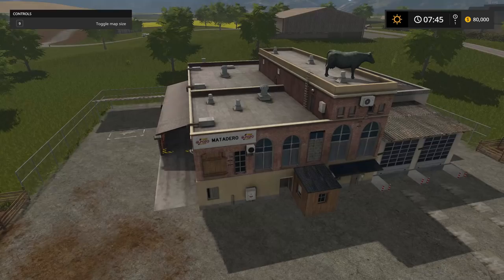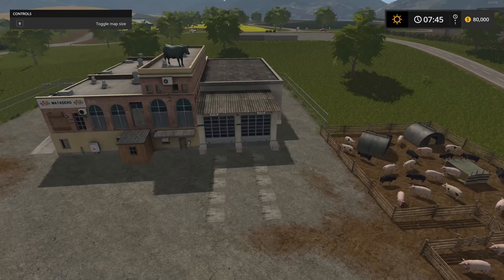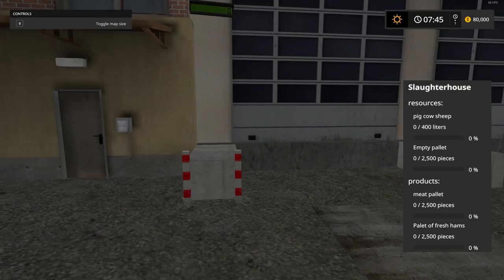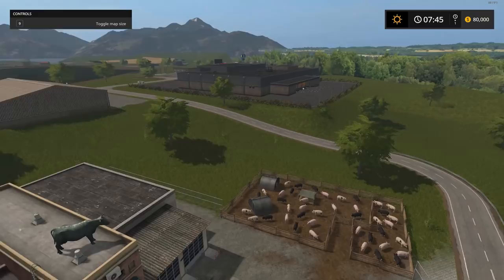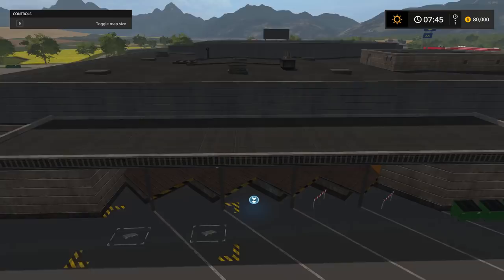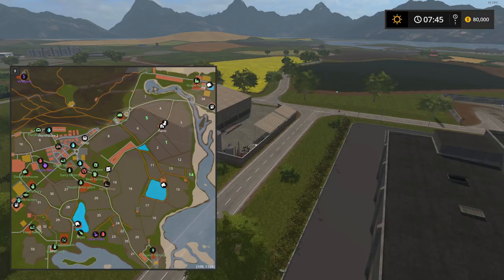This is the butchery — here are your pigs, cows, and sheep. You bring empty pallets and get meat pallets and pallets of fresh hams, which you then take to your curing plant — the dryer. There you can make salted hams. You can also sell eggs at this little factory.